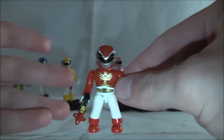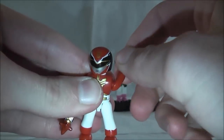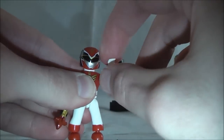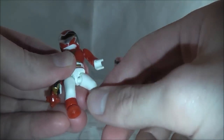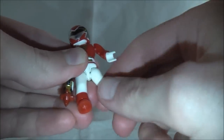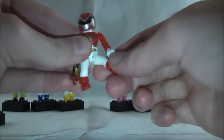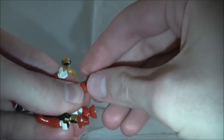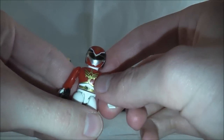They do have a little more articulation than before. There's a ball joint on the arm that allows 360-degree movement, but you also get in-and-out movement for a wider range of motion. His little hands swivel around. His legs are also on ball joints, so in addition to going back and forth, you can get some outward movement for more articulated motions. His feet are also on tiny ball joints, giving 360-degree access and decent range of motion so you can get dynamic poses out of this little figure.